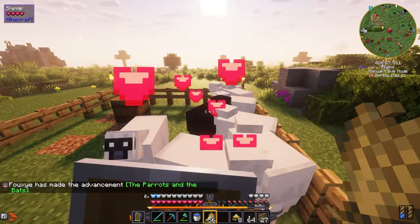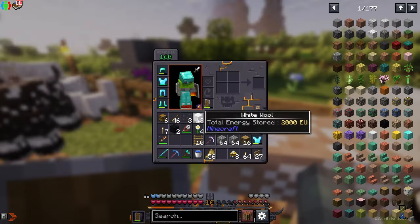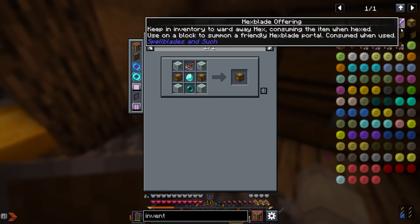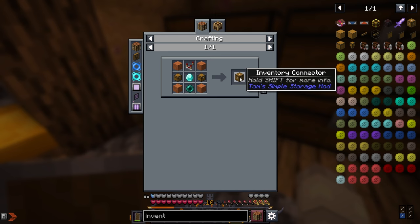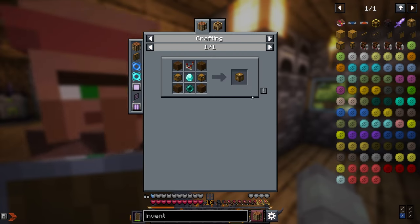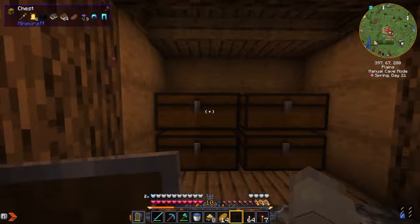Now we just gotta breed all of them. We got 13 wool — not that much but we'll make it do. For now let's start on the storage. All I need is the inventory connector and a crafting grid — it should be pretty simple.